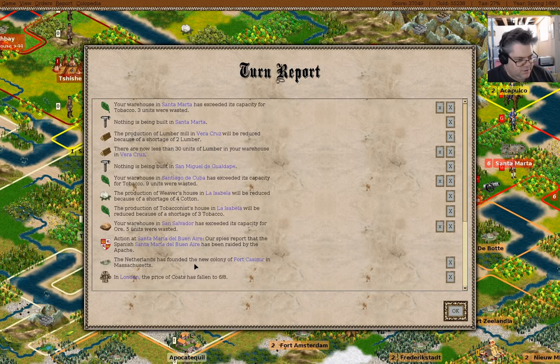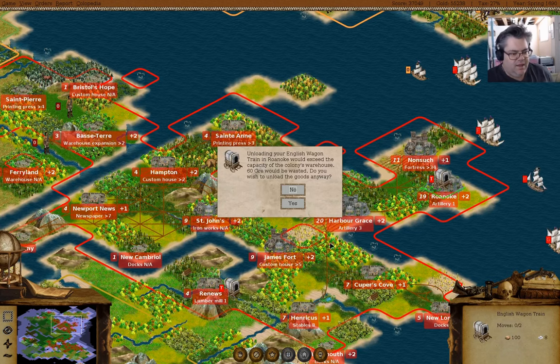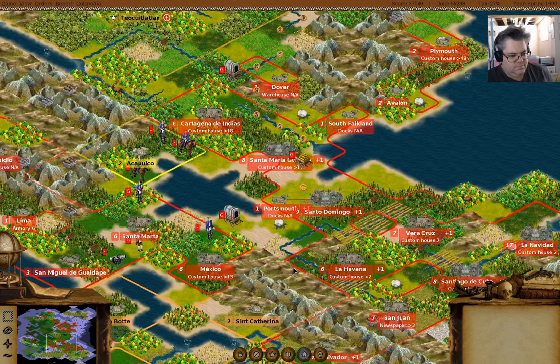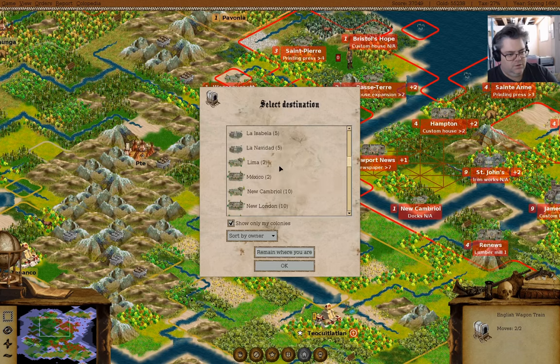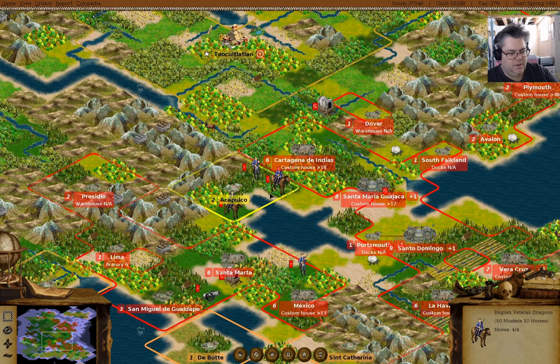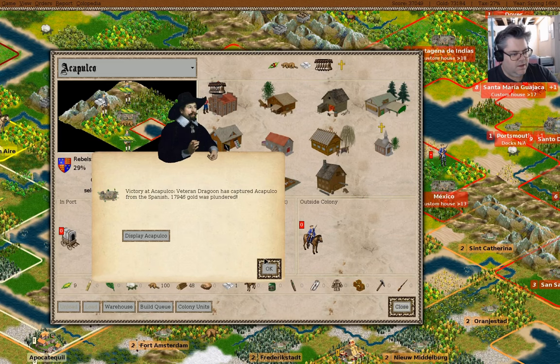The Netherlands made a colony — okay, good. Do the auto moves, yes. We've done all the auto moves. You can go to Harbor Grace. And you can just pile in there. I should just do the attacking here — there we go, we have Acapulco.